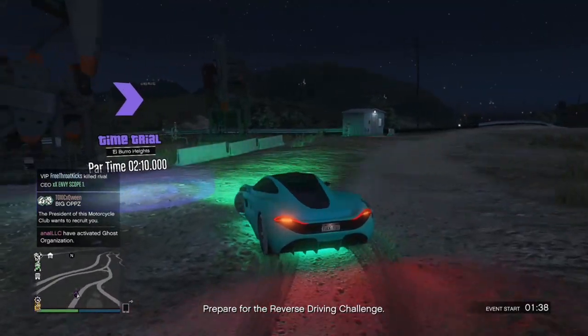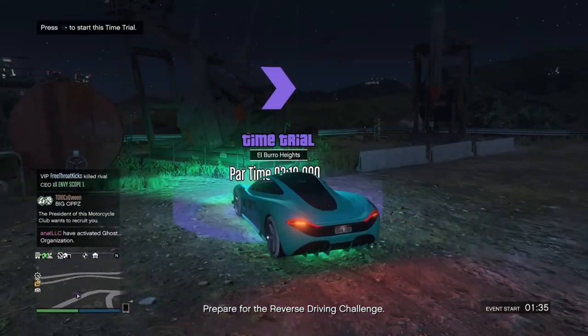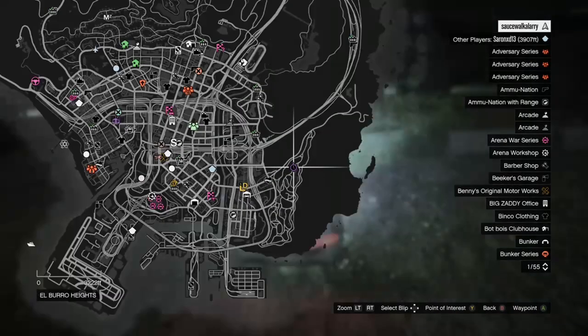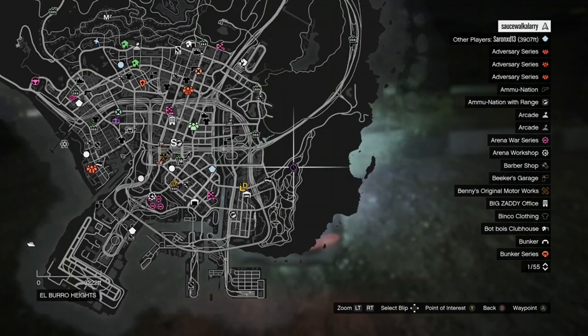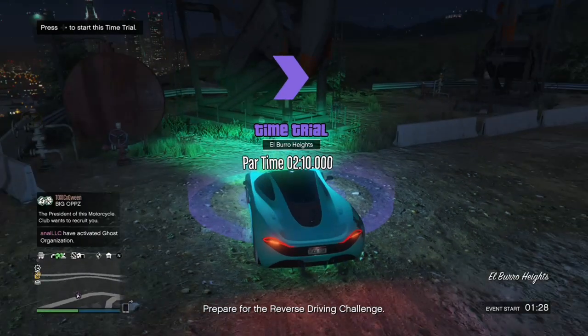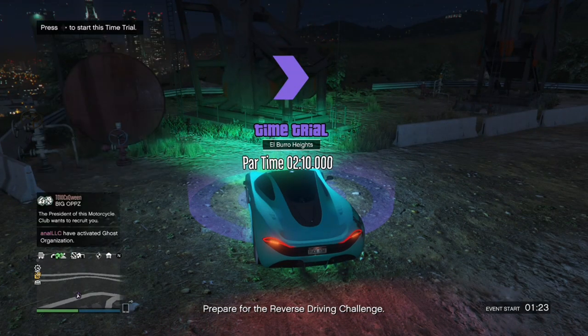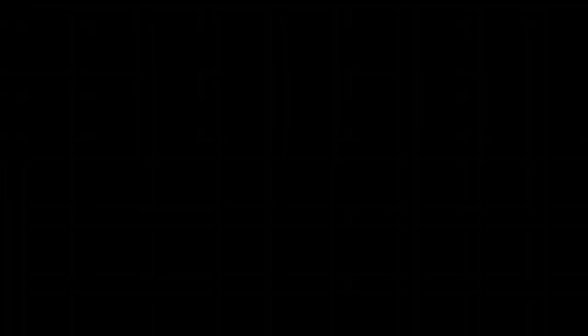Once you've got your standard outfit saved and you're at the time trial, open up your interaction menu and put your spawn location on last location. Also, don't try using the RC Bandito time trial — you have to use the regular time trial. Make your way over to the regular time trial and set your spawn location to last location.